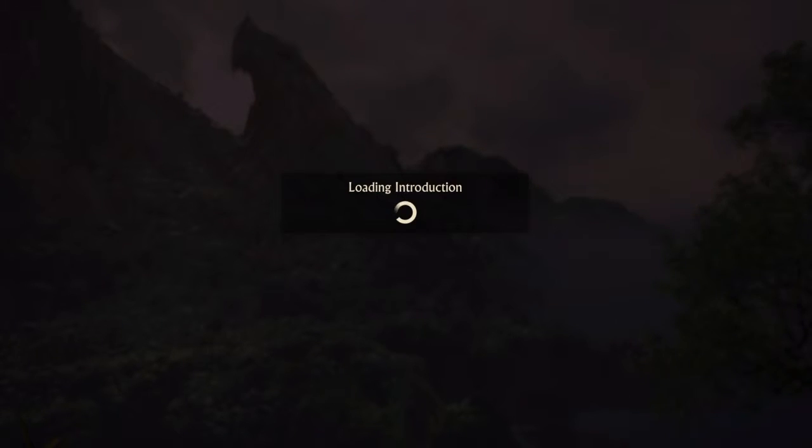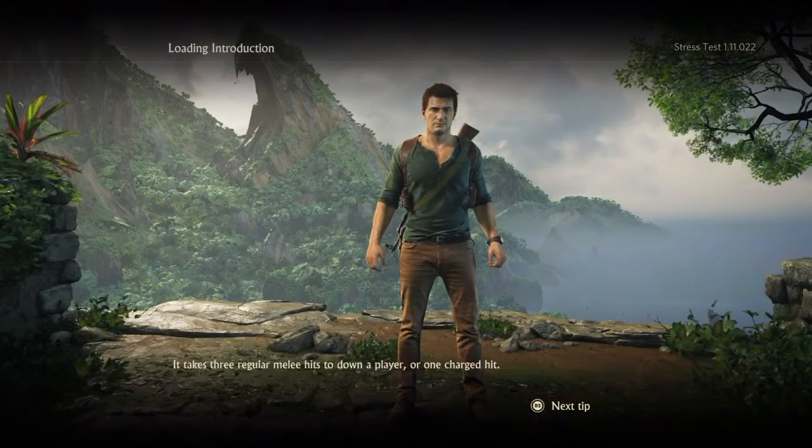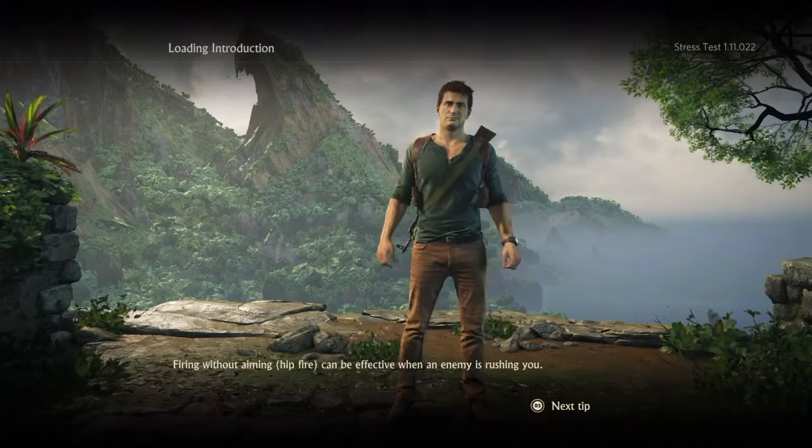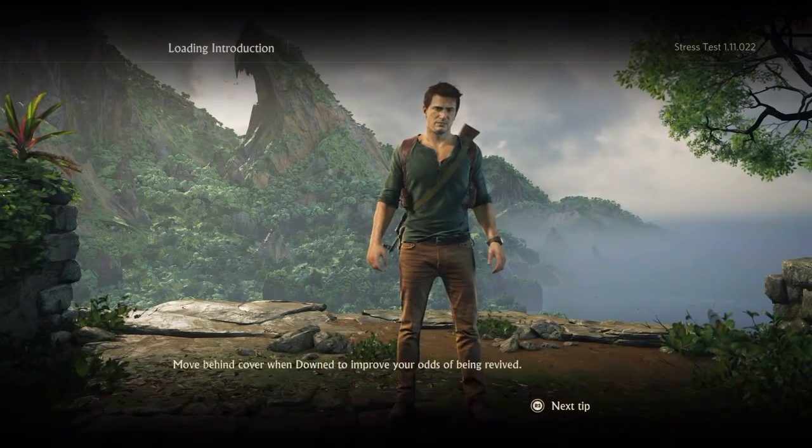The exploit involves the introduction sequence where you throw the El Dorado. If you keep missing, it gives you a chance to reset, and you can complete that mission just by playing the introduction over and over again.